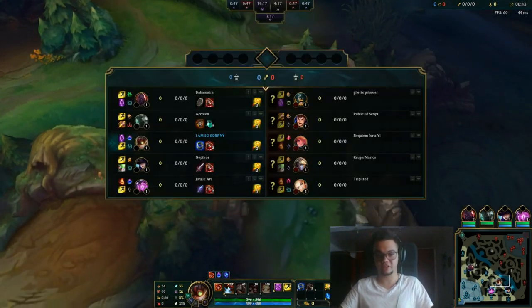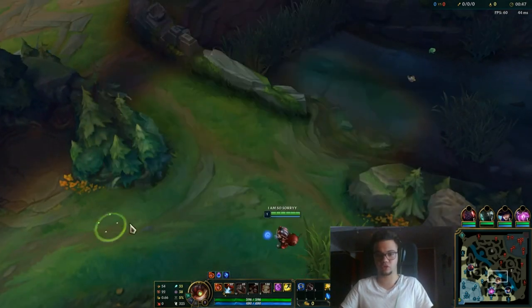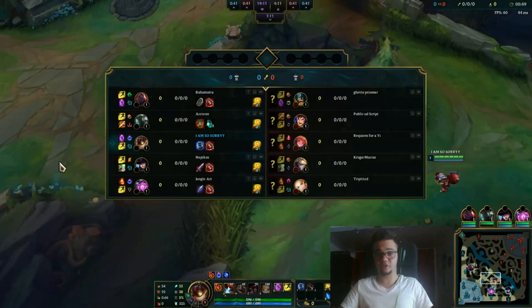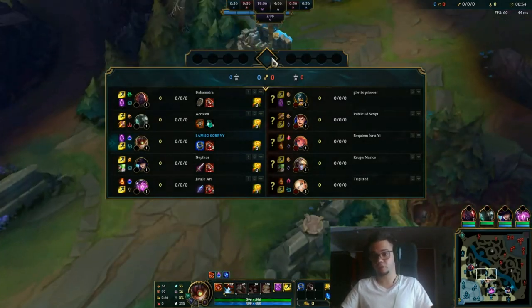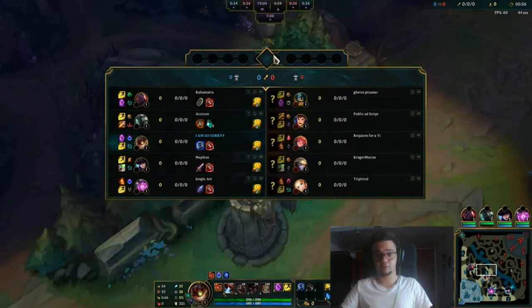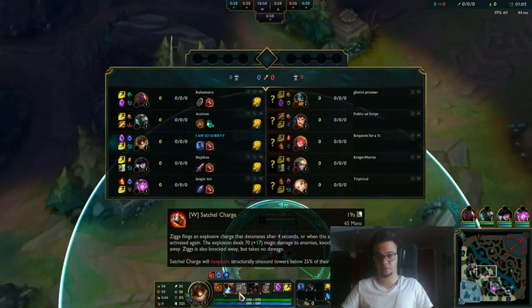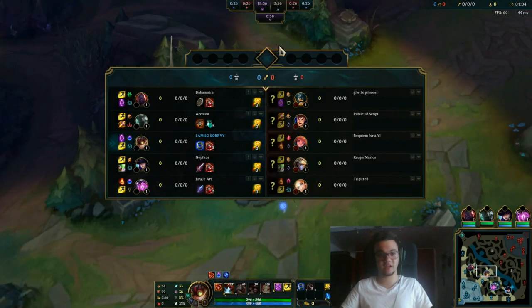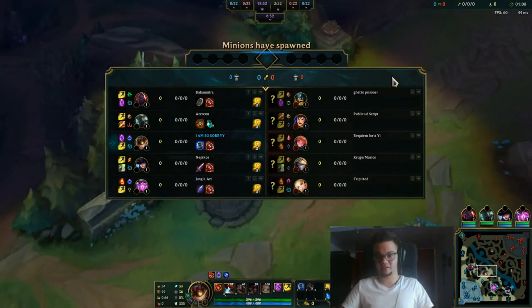I'm going to post another Thalia video in my unranked to master series. Now for this video, Ziggs can be played on midlane or on bot. Mostly right now it's played on botlane and sometimes on midlane as well. You play it generally with teleport on botlane, and it's useful because you can take towers fast with your W, you can permapush mid to late game, and you are an artillery mage so you're relatively safe against most matchups.